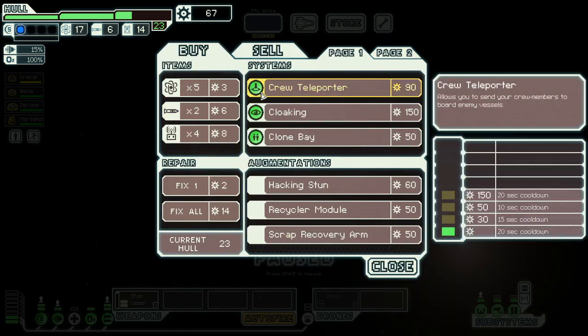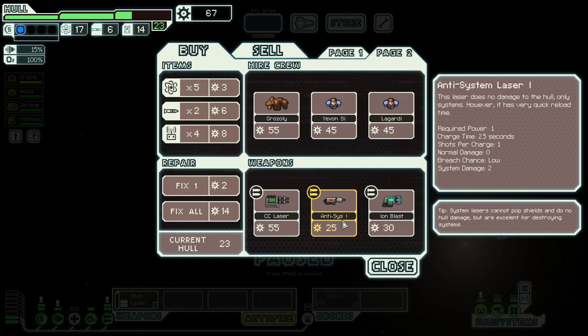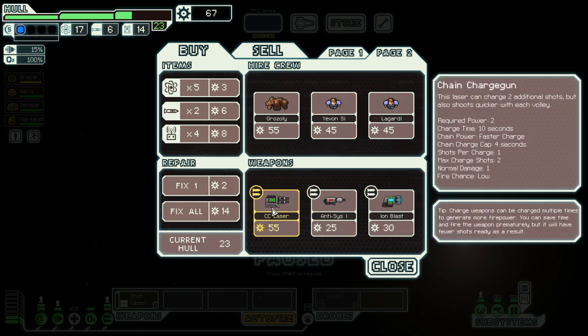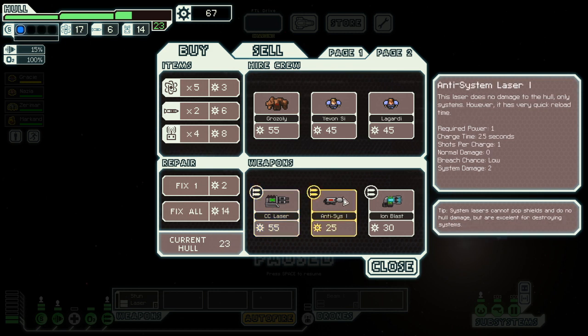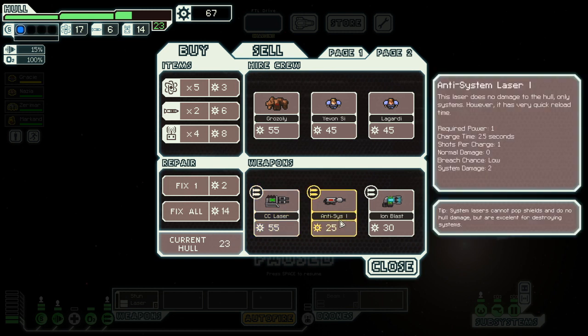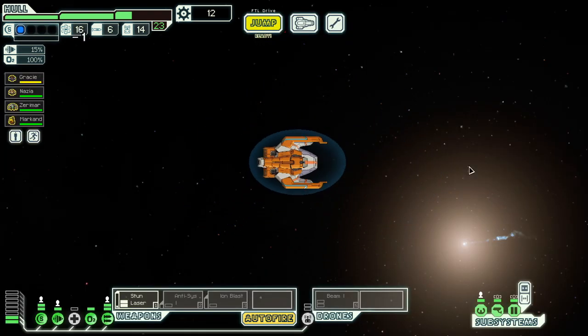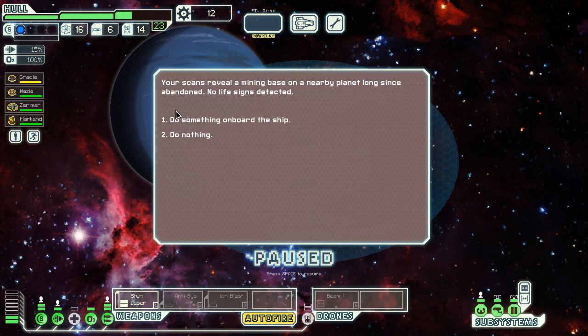Nothing in storage still. Teleporter, cloaking, scrap recovery arm — to go with my scrap recovery arm. Hmm. Anti-system laser — does no damage, only systems, and it's very fast. Does it take out shields? I assume no — I don't think things take out shields unless they do normal damage. Chain charge gun — shoots faster and shoots twice. Let's go with the anti-system, and anti-ion too. Let's go all in. I think ion will help for beam drone.